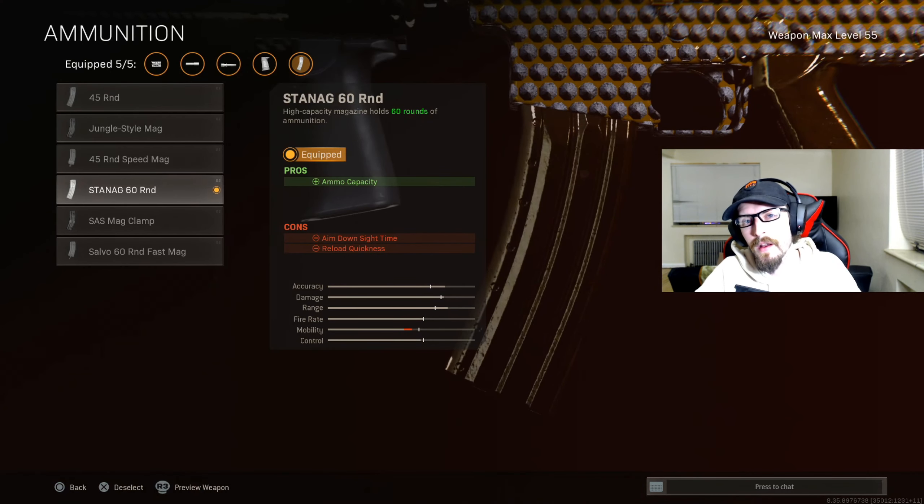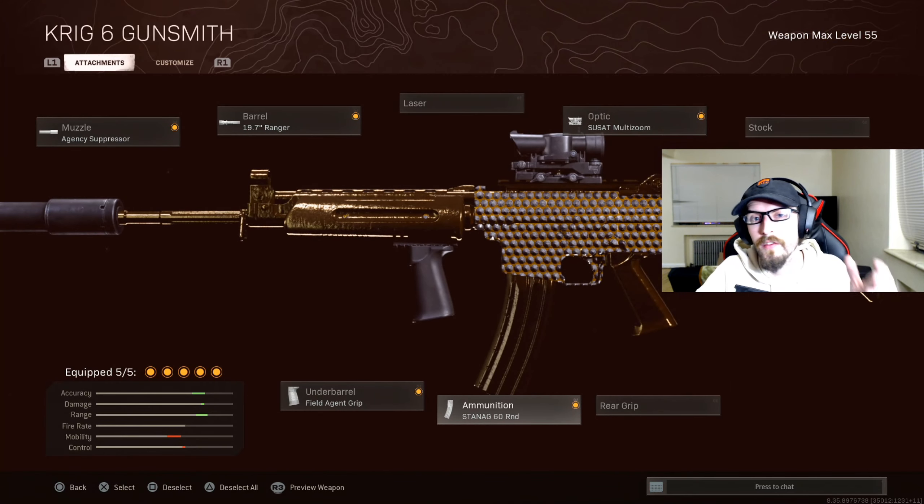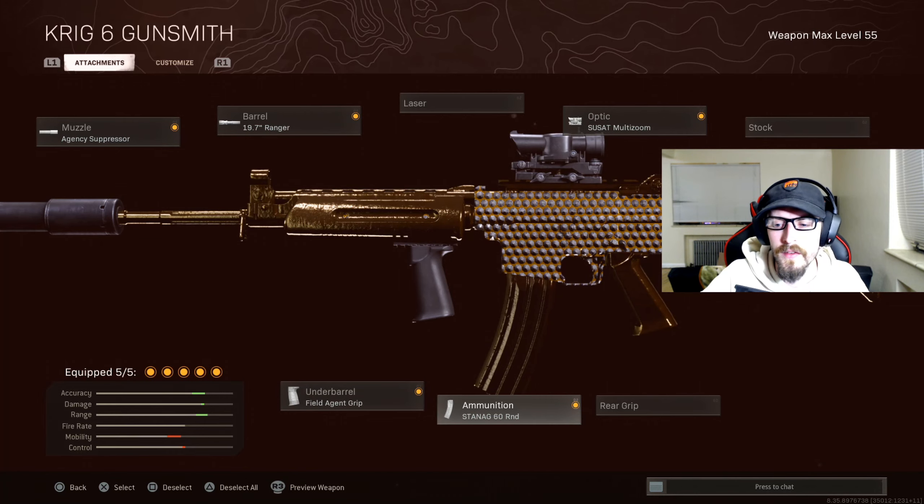For the ammunition, we have the STANAG 60 round mag. It is silly not to have 60 rounds on this, especially at range — you're going to want to shoot as many bullets as possible. Just in case it takes quite a few to down somebody, you want the opportunity to take them out.